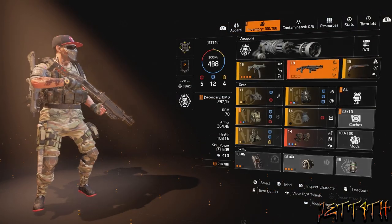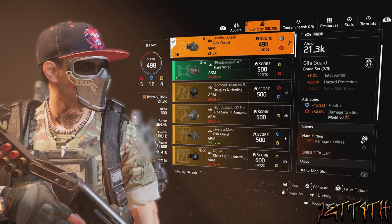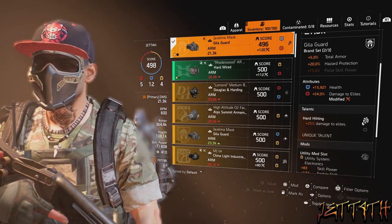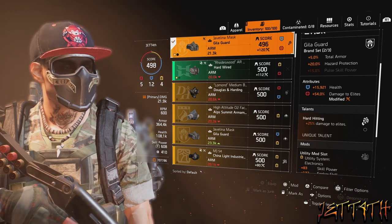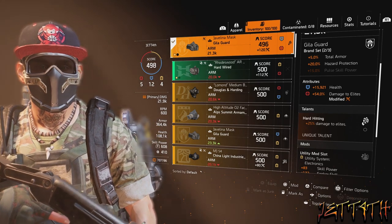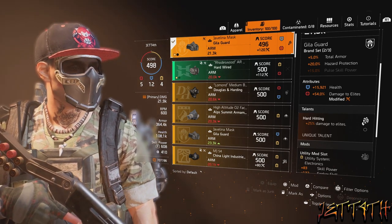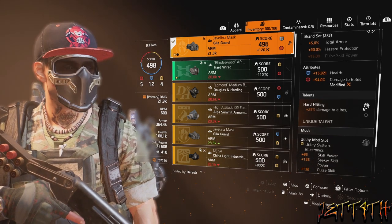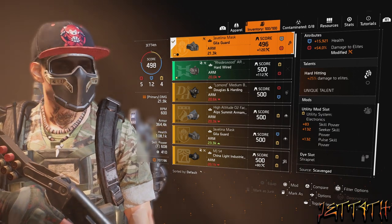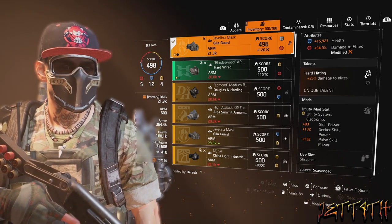On to armor. For the mask I'm using a Heel-a-Guard for the plus 5% total armor, and we're using two Heel-a-Guard pieces for the plus 20% hazard protection — which we need given how much blowing up is happening around us. Attributes: plus 15,921 health, plus 54% damage to elites. Talent: Hard Hitting, plus 25% damage to elites. It comes with one utility mod slot, but I can't get my skill power high enough to use my mods since all mine are god-roll skill builder mods.